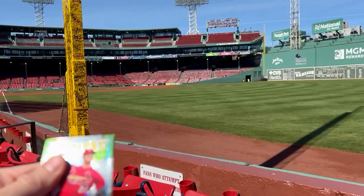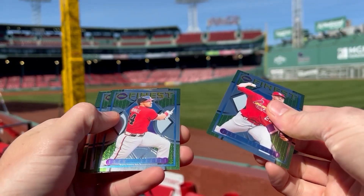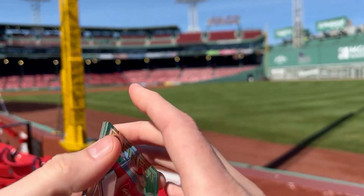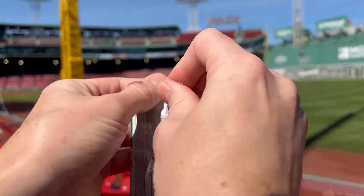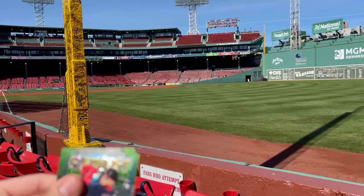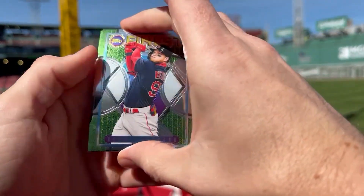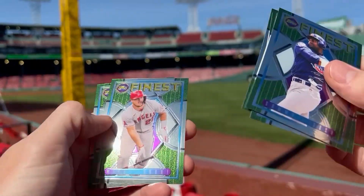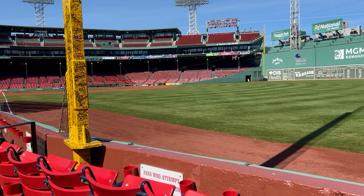Pack four: Flaherty, Duval, Rizzo, Bellinger, and Bias. Pack five: Doogie, Lemay, Hugh, Sosa — I believe that's a short print — Trout and Cabrera. Sammy Sosa throwback!